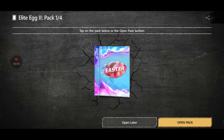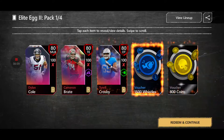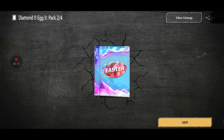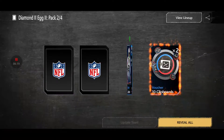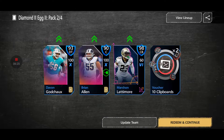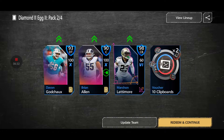We've got an elite egg, which is our first pack — we're just going to get some whistles, coins, and players out of that, not great. Now we have diamond 2 egg number 2 — super excited, hopefully we can pull something good. I think we get a guaranteed 99. Clipboards... 98 Marshon Lattimore — okay, that's pretty good. I think I already have him. 90 Brian Allen and 93 Davin. I believe I do already have Marshon Lattimore, so not going to help me too much — maybe I can put him into the Madden Max set.